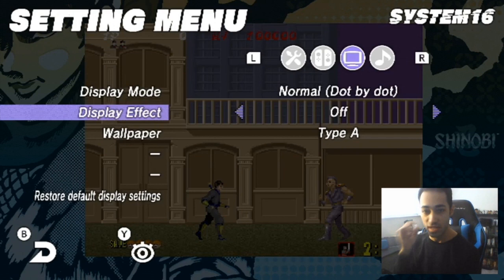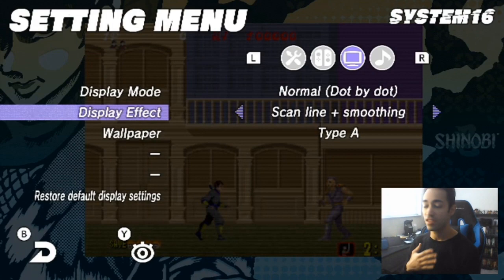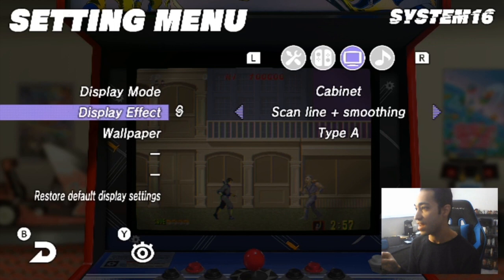One of the cool things besides the controls is that you can change up a lot of the background effects and how the game is displayed. You can play with scan lines and smoothing, play with nothing on for that pixelated look, or just smoothing or just scan lines to get that authentic feel like playing on a CRT TV. I personally like doing it without anything whatsoever. In display mode you can go full screen or cabinet style, which is specific to the arcade versions in the Sega Ages lineup.